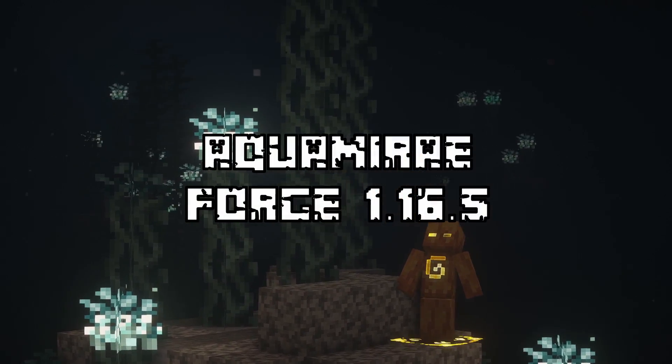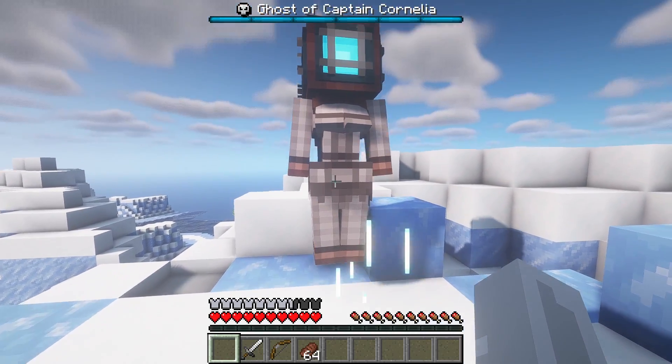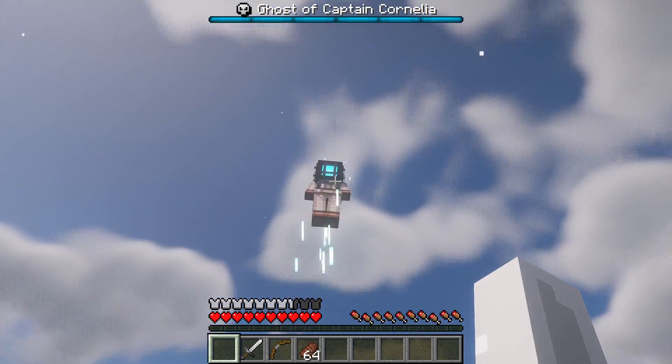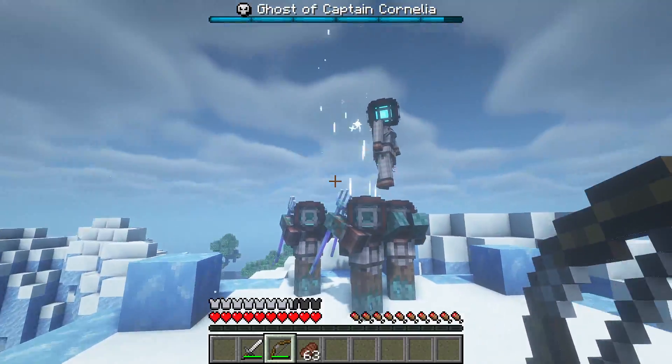Aquamirae is an ocean exploration mod that adds new sea creatures, a new biome, and a new boss called Captain Cornelia. There are actually quite a few things I didn't mention, so be sure to check that out yourself.